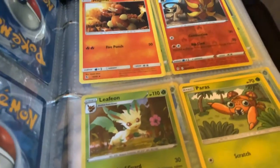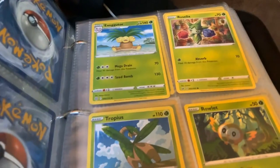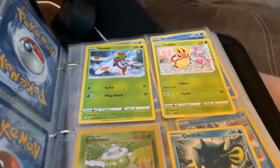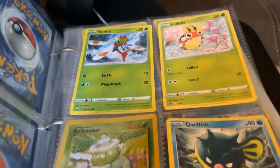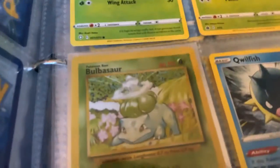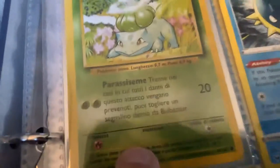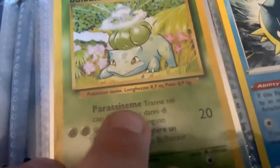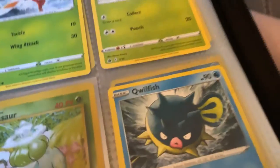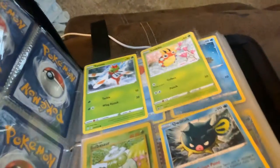Pyroar, Leafeon, Paris, Exeggutor, Roselia, Tropius, Growlithe, Yanma. I forgot to mention these are starting to the leaf ones. Ladybug. This one is an Italian Bulbasaur. It is worth $500 on eBay. So I'm probably going to sell it when I'm a little older, because it might be worth way more money. So I'm going to try and do that when I grow up.